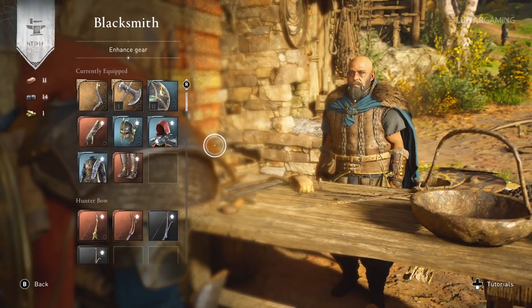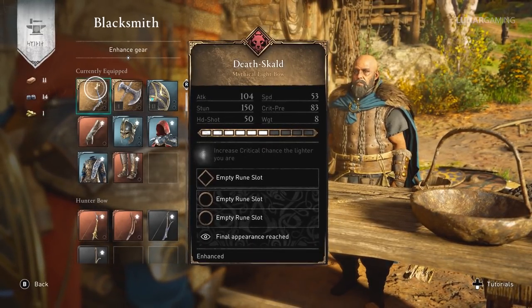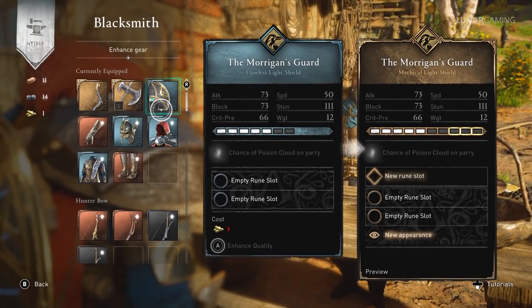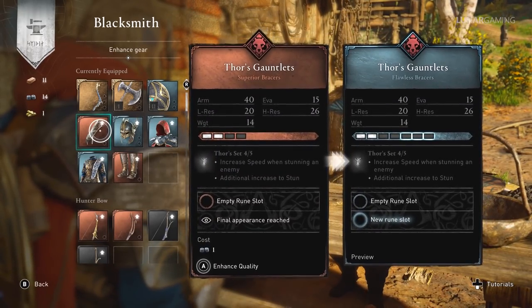Here are 42 more useful tips for you guys in Assassin's Creed Valhalla. Don't waste any materials or ingots on upgrading weapons — wait to get the best weapons first. You can get some of the most powerful stuff early in the game, even from the higher level areas.